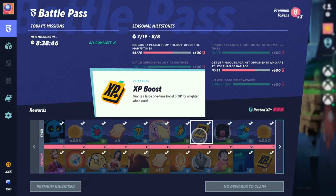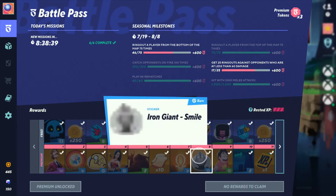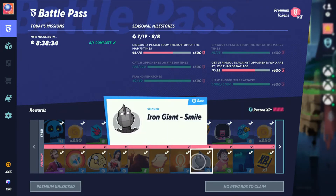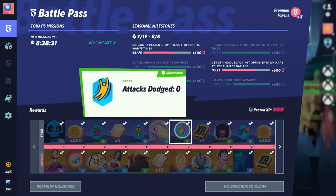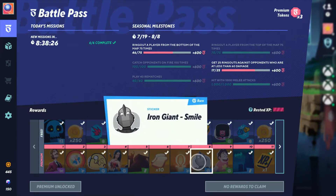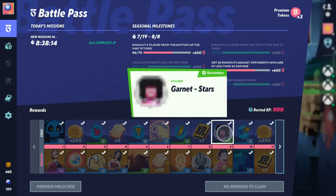The XP boost is pretty helpful if you're trying to unlock levels for your characters. Tier 8 also gives the Iron Giant Smile sticker. There are a few glitches in the pass — for instance, it shows zero attacks or wins which is untrue. There are also some load time issues, but other than that it's a pretty decent pass. Tier 9 gives the Garnet Sticker and Garnet Stars.